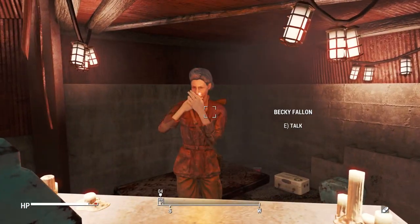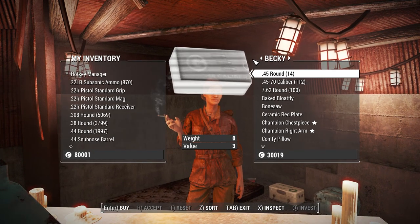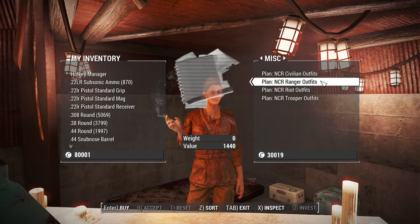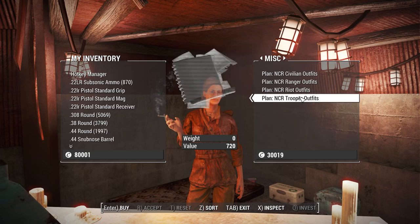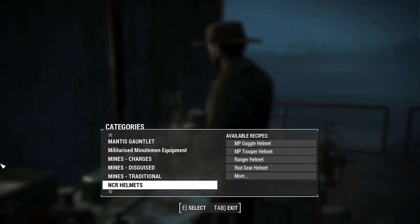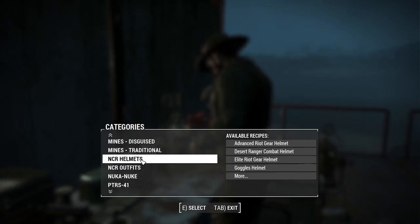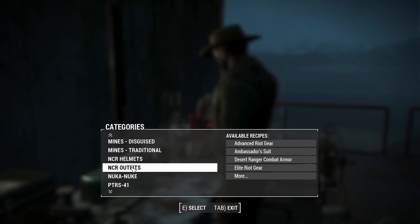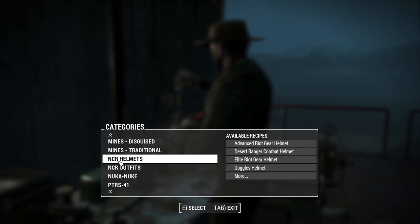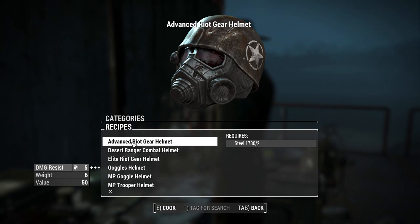If you head over to a clothing vendor like Fallon's Basement and open their barter inventory, go to the miscellaneous section and you'll see plans for NCR Civilian Outfits, NCR Ranger Outfits, NCR Riot Outfits, and NCR Trooper Outfits. Buy all of those, then take them over to a chemistry station where you'll find two new categories: NCR Helmets and NCR Outfits. I really like the addition of being able to craft these by purchasing recipes.